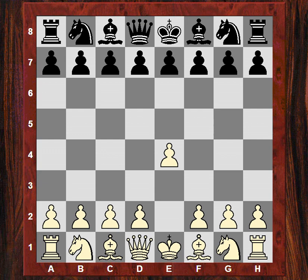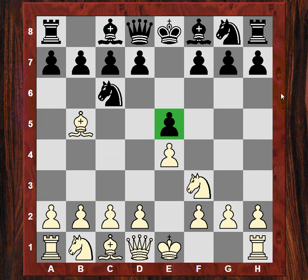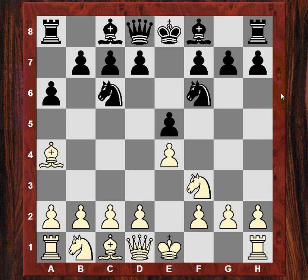e5, so we have a Ruy Lopez here. Bb5 exerting influence over e5 straight away. Black traditionally reacts with a6 and now plays Nf6. White ignores that pawn, castles, and if black wanted to, black could have played Ne4 — it's all kind of open variation.